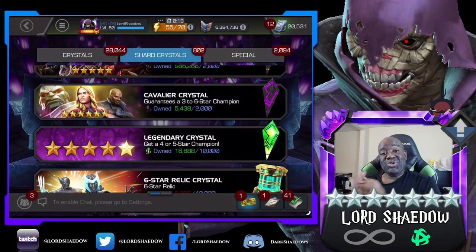Hey everyone, Shadow here, welcome to another Marvel Contest of Champions crystal opening. This is the largest seven-star crystal opening I have ever done. Kabam added a seven-star loyalty crystal in the loyalty store — I got that one. Then Cap's Commissary, which has been under fire for lackluster rewards, also got the addition of a seven-star loyalty crystal, all for the low price of 1.5 million loyalty.